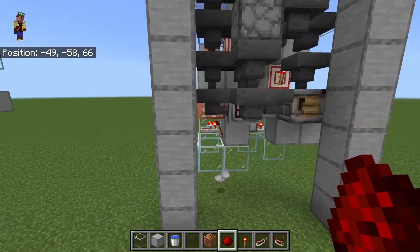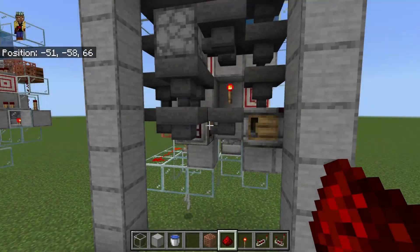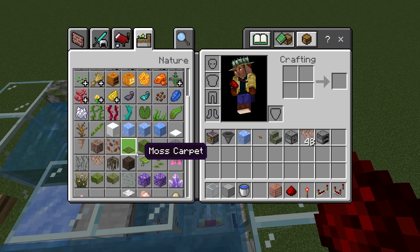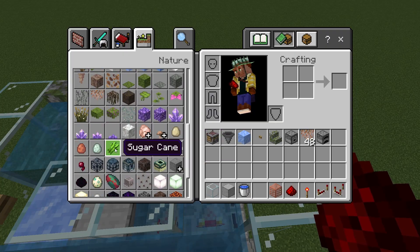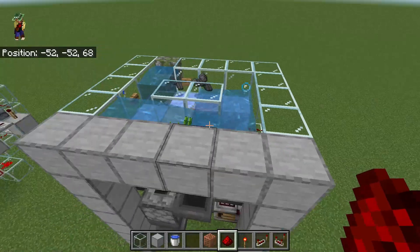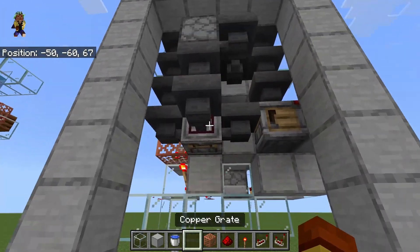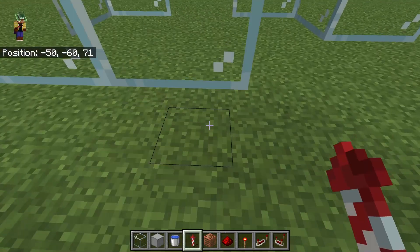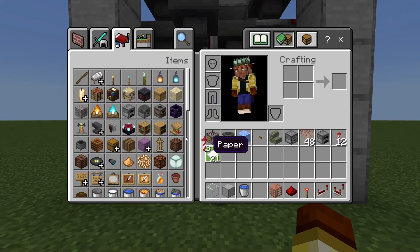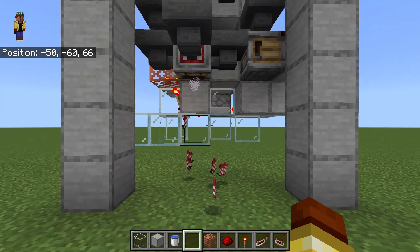Once you get the wiring done you're going to want to throw in a little bit of sugarcane and gunpowder so that it has the chance to set up its buffering. When it's empty the first rockets that it outputs will be duration two instead of duration three because it doesn't have the gunpowder buffered in the hopper lines. But after the first crafting it won't do that — it'll consistently make duration three rockets.